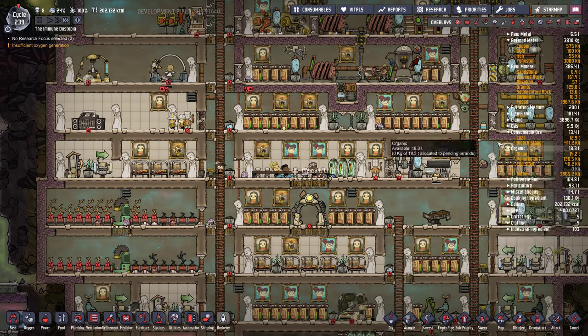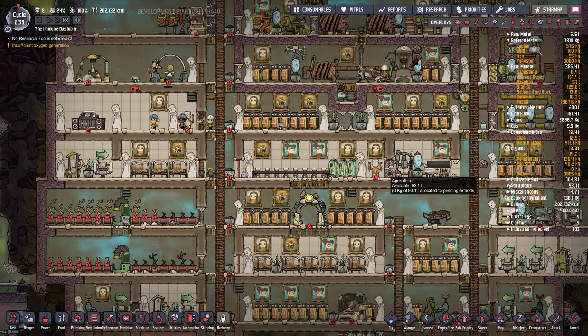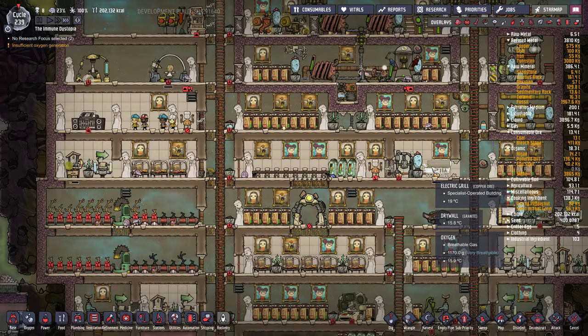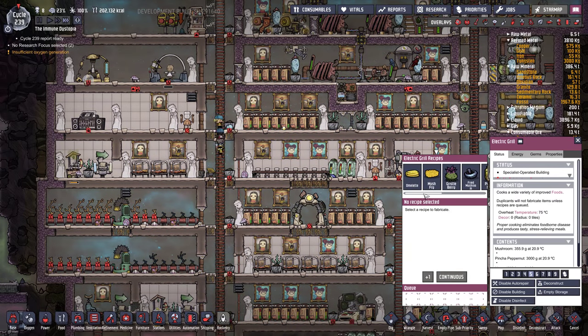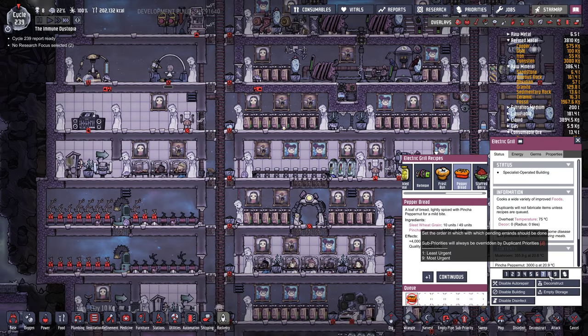We're making frostbuns — let's see if we have any pinch of pepper nut as a cooking ingredient. We do have quite a bit. So instead of making frostbuns, I'm going to make pepper bread, because it's even better for morale.